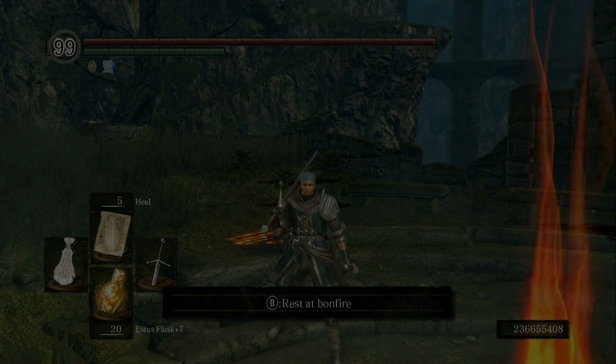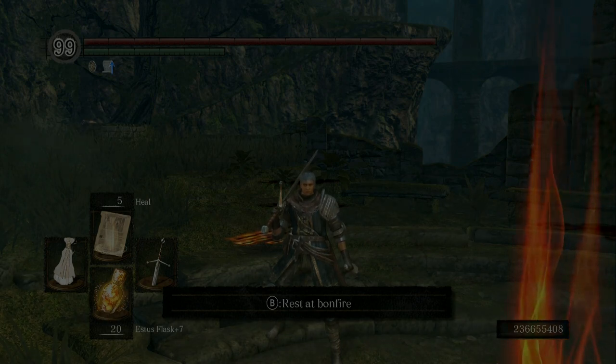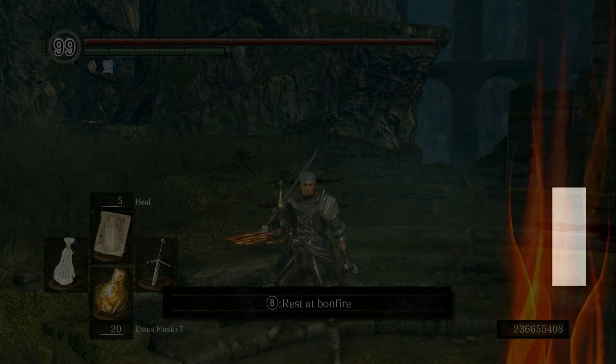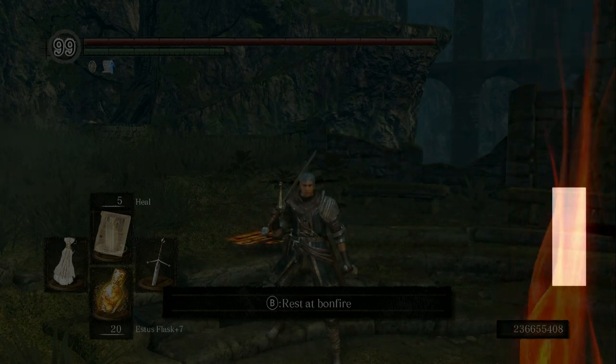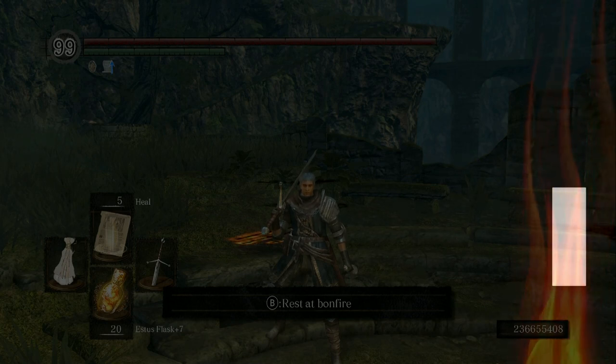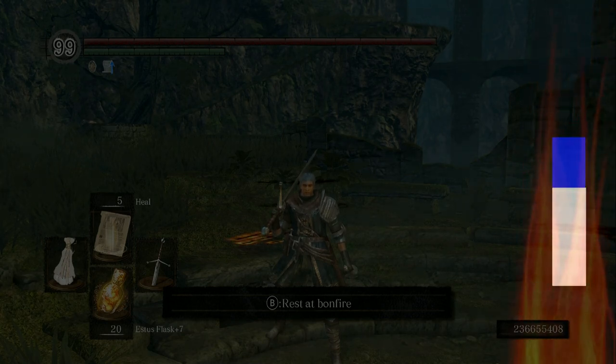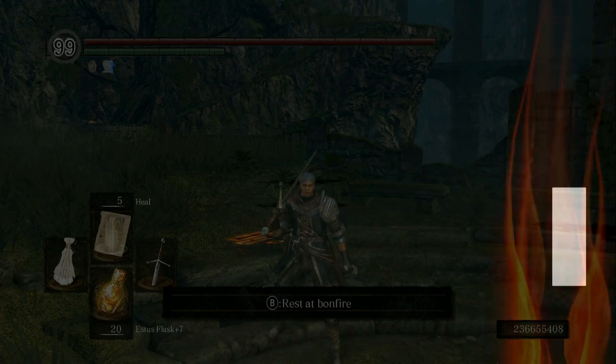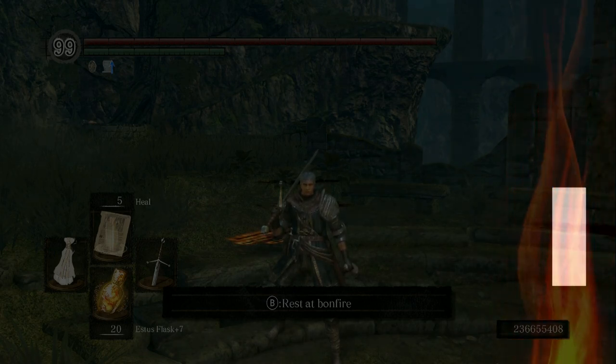Inventory cramming is when we are exceeding the maximum carry weight that a player is able to hold. Each player is able to hold up to 10,000 units. For reference, that's about 20,000 daggers. Attempting to pick up an item that puts you over 10,000 units will cause the game to drop it back onto the floor to put you back at 10,000 units or less.